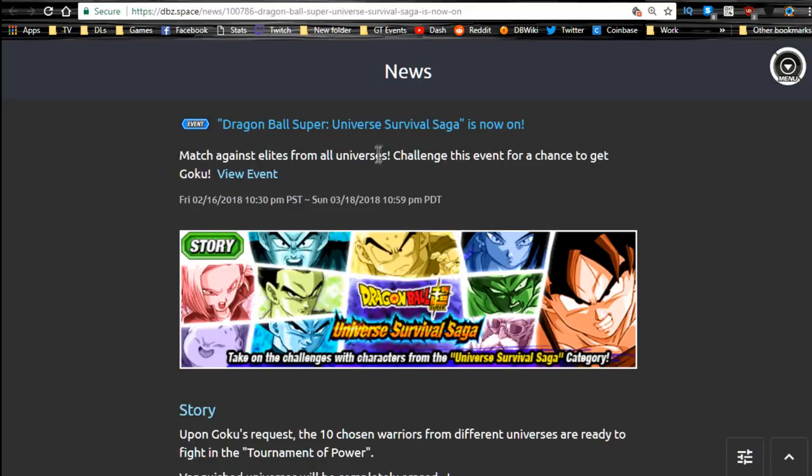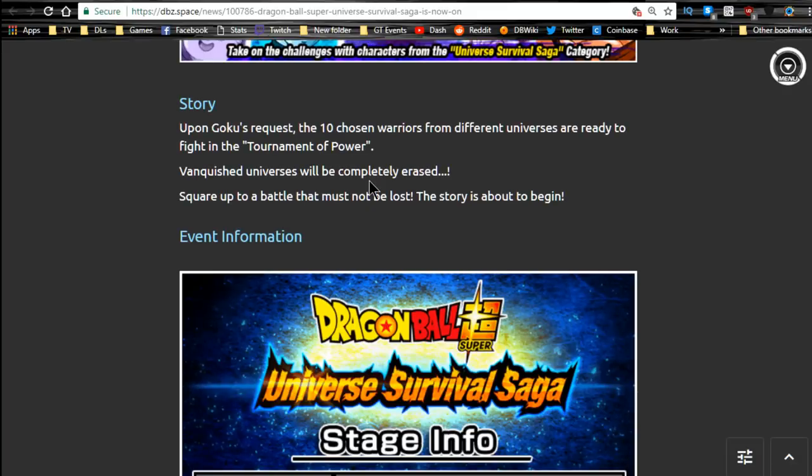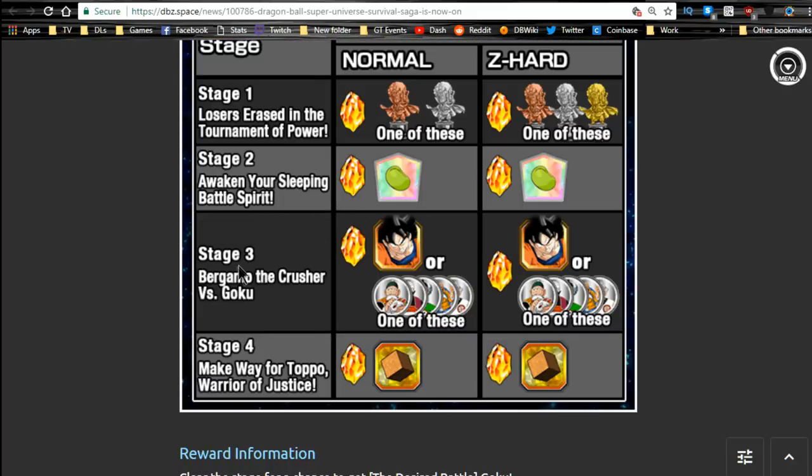First one is Dragon Ball Super Universe Survival Saga. I just went over this — if you want a full in-depth review, go ahead and check it out. Stage 3 you want to grind out because you get those Gokus. I would definitely recommend getting him up to Super Attack 10. He will Dokkan Awaken into Ultra Instant Goku. I also recommend, if you haven't pulled the Ultra Instant Goku and you have room in your box, get 9 more of them and get them all ready for Dokkan Awakening, because they feed into the Intelligence 1 if you happen to pull him.